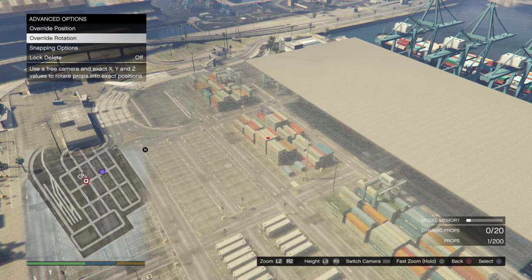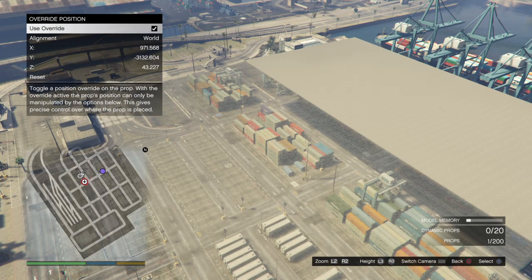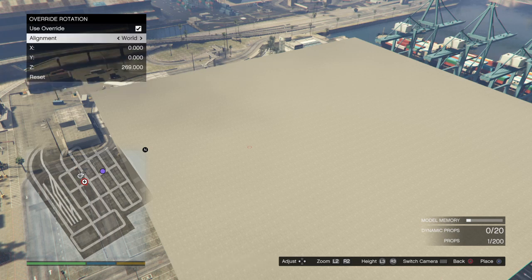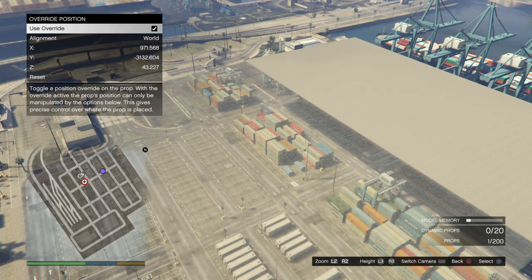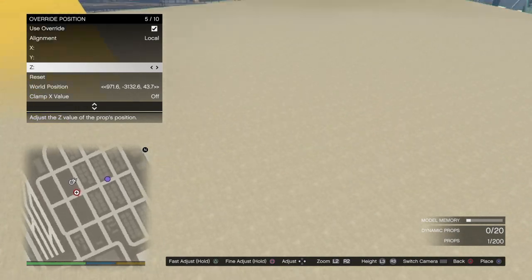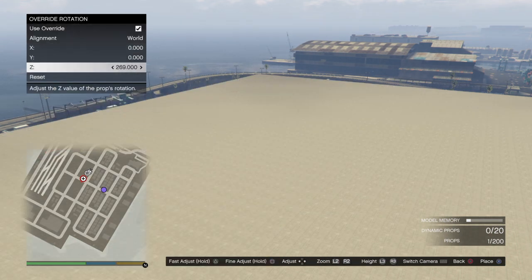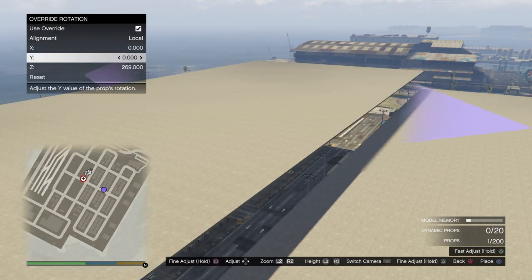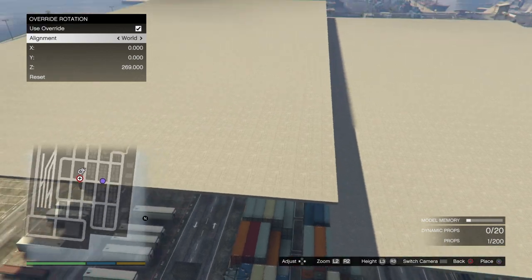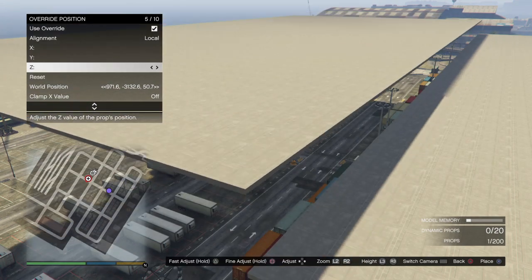Before you ever place the prop, go to your advanced options. Override your rotation, then override your position. Go back to your rotation and just hover around these — you don't need to change any of these. Go back to your position, put it to local, and look for your scene. Make sure that your rotation is set to local, otherwise it won't appear at first.